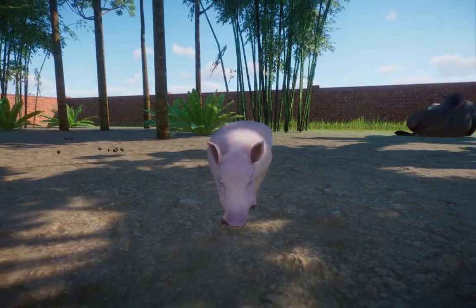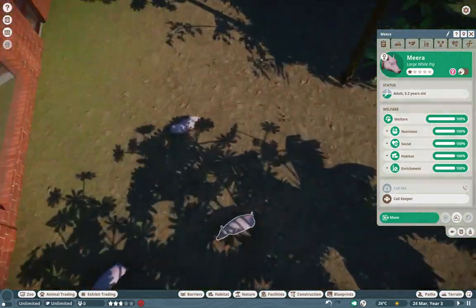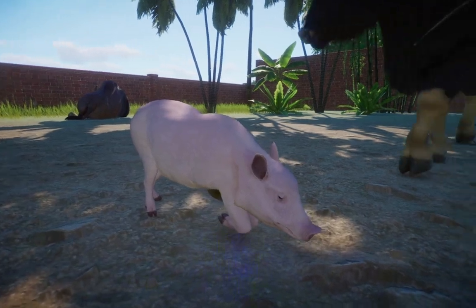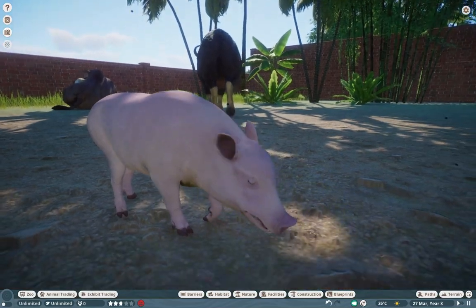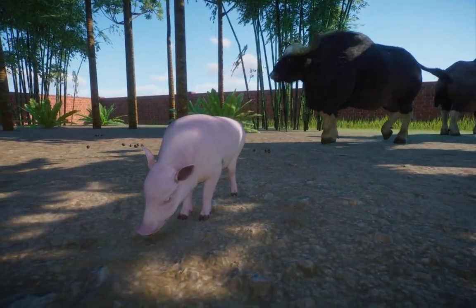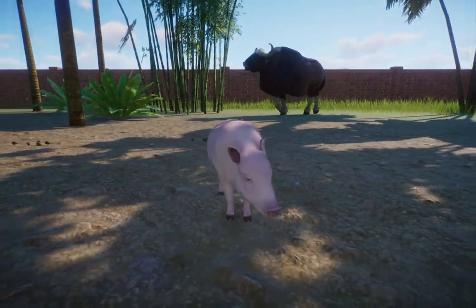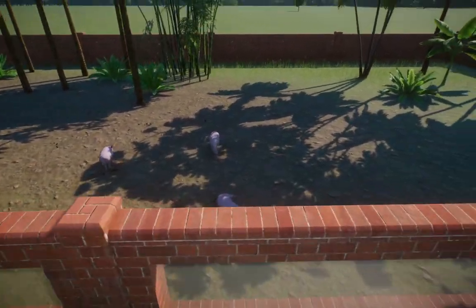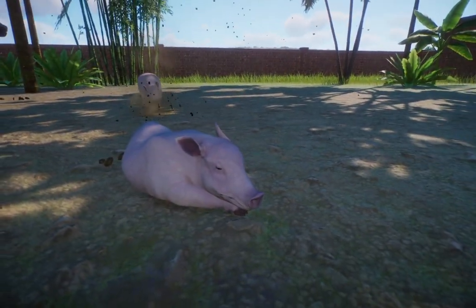Here we have the little domestic pig — the full name is actually the Large White pig. I know it's kind of a plain name, but that's what the Brits came up with. These are perfect for any petting zoo, really. I love them, and they're part of the unofficial farm pack that me and Nick are working on, so be sure to check them out. I think they are absolutely adorable.